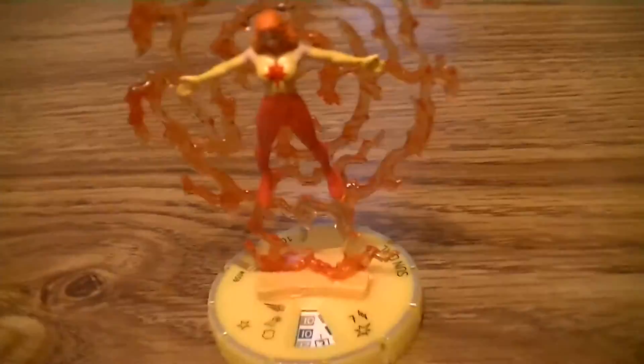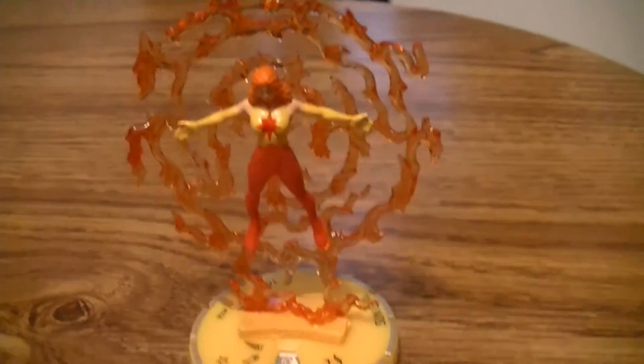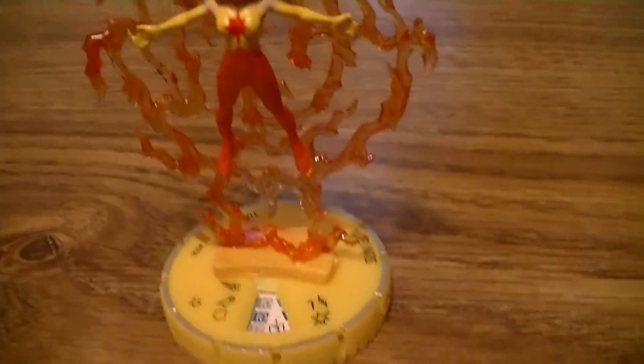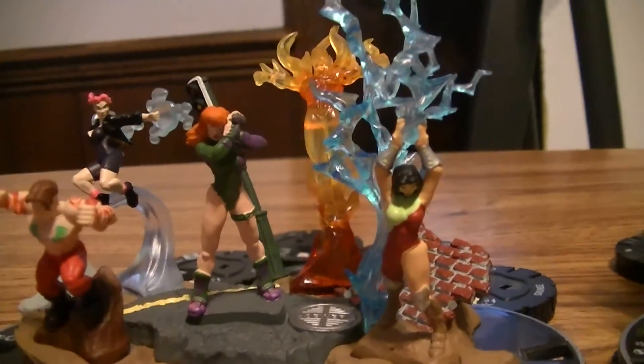And then our really cool Chase Figures. Sun Girl — I like the detail. I like how the dial's yellow, goes with her outfit. The fire. And then our two Team Bases filled up as much as we could. The Gen 13 one we actually could fill up all the way. Kinda nice.